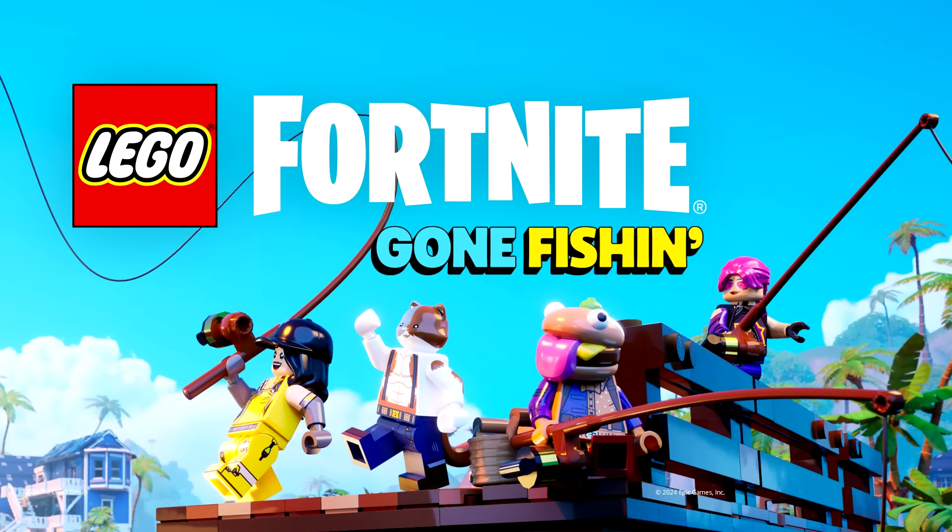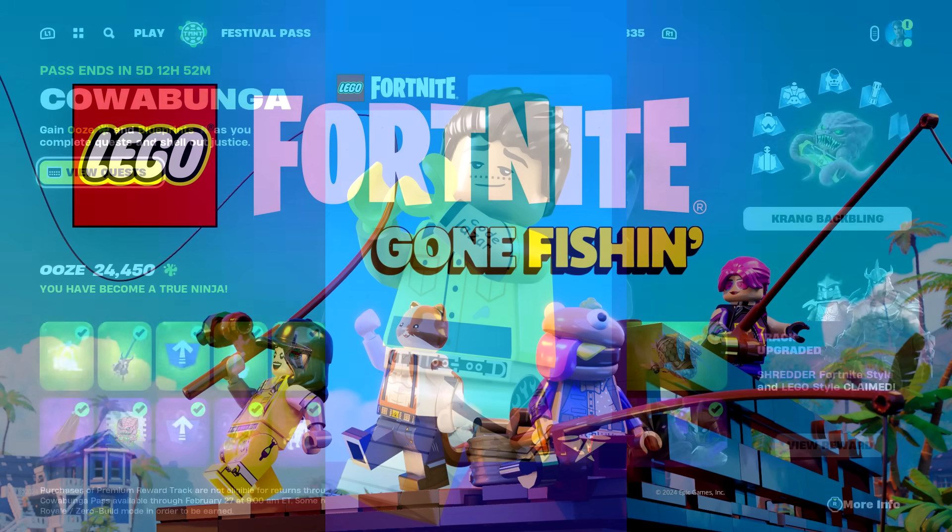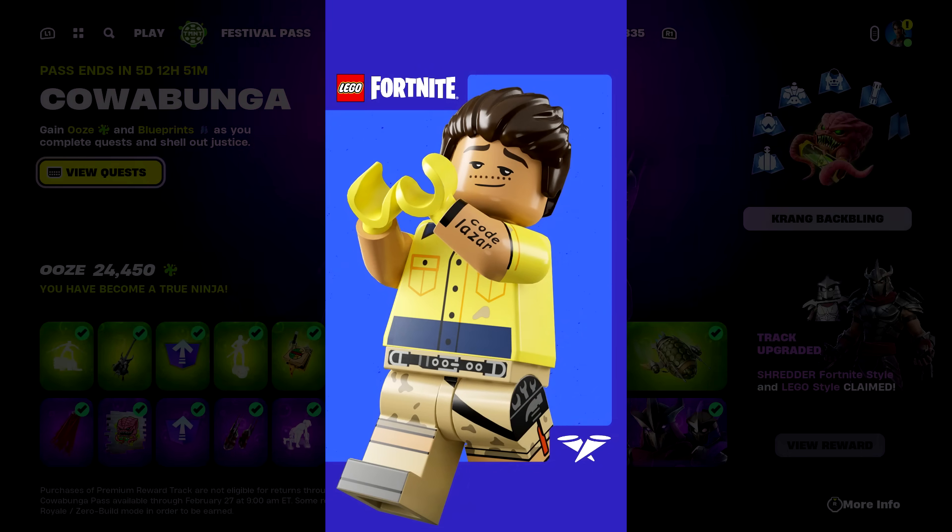In the LEGO universe, the last patch notes teased a new fishing mechanic in Fortnite LEGO. There's a brand new image from LEGO Fortnite called 'Gone Fishing' — you can see the characters are definitely fishing. In the top right of that image there seems to be a Brite Bomber remix skin that isn't out yet, so possibly we're going to get a brand new Brite Bomber skin in addition to the fishing mechanics in LEGO.